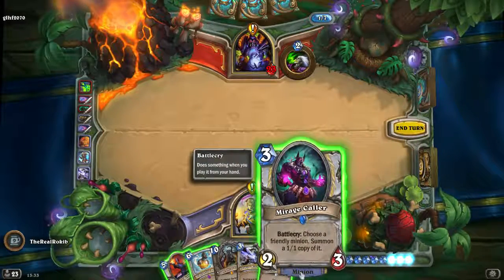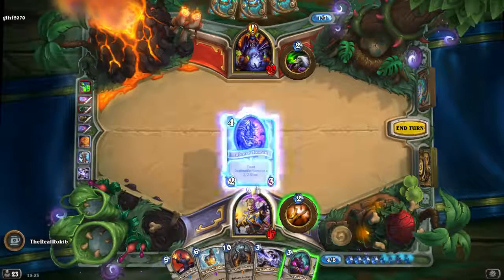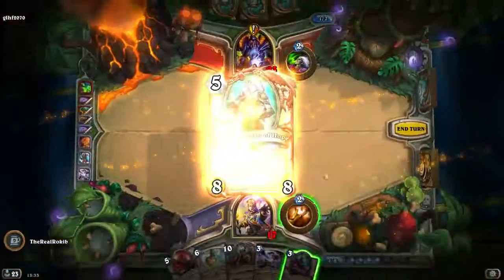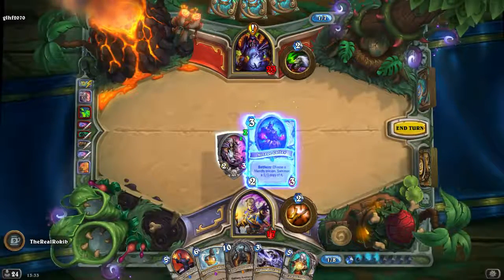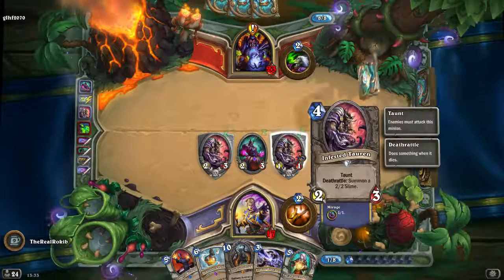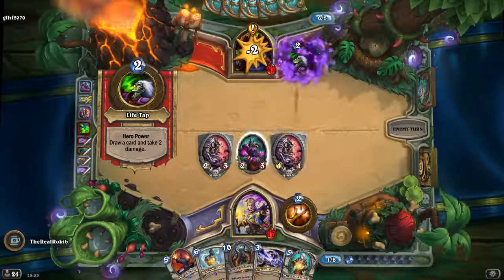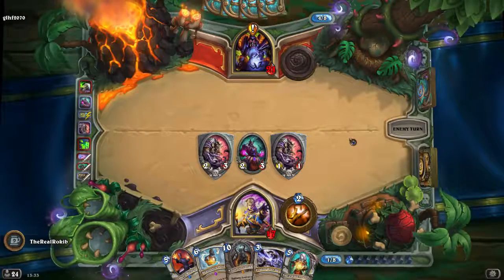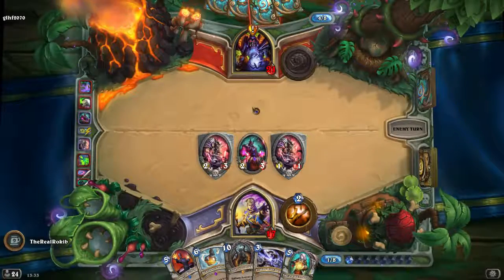Choose a friendly minion — summon a 1/1 copy of it. This is a deathrattle card. Are we done? Yes, I did it before you! I'll summon a 1/1 copy of this. And here's another different minion — when this guy dies he'll summon a 2/2 slime as well. Infested Tauren same here except he starts with two. Mirage Caller — all he gives me is a 1/1 version of that. Crowd Roaster destroys every minion at the start of next turn.